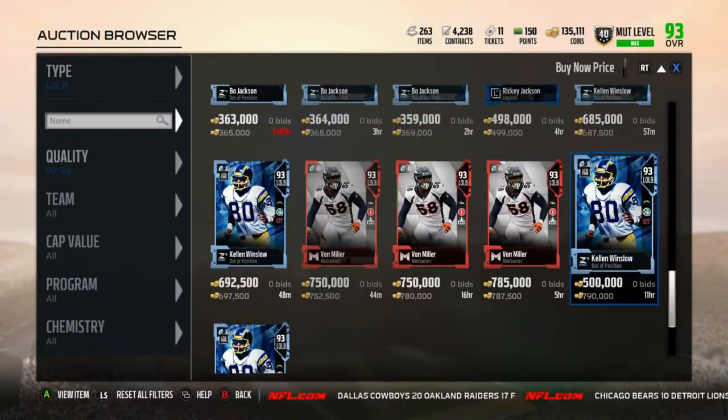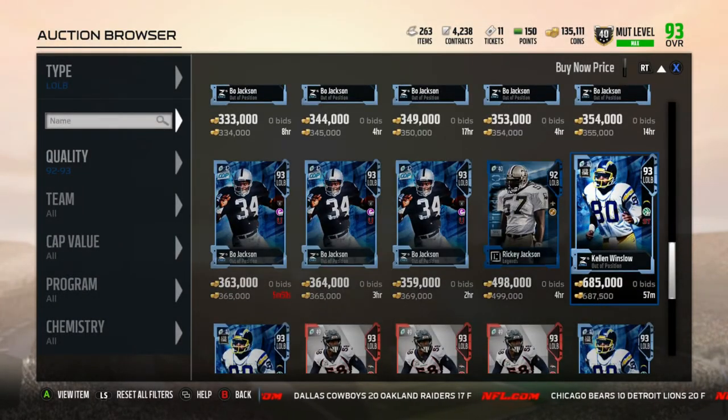His price is coming down at 687K, just like Deion Sanders yesterday. These out-of-position players, although they're really cool and limited time cards, because they're not the best of the best, the price is going to come down very quickly. They'll stay at a decent price because of the name and limited time value, but it'll drop at a consistent rate. His price will probably be around 620K when it finalizes. Thank you guys for watching. Peace out.